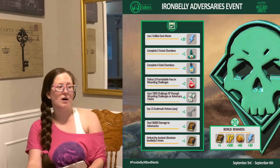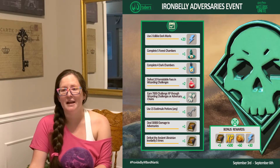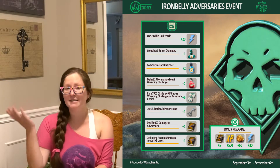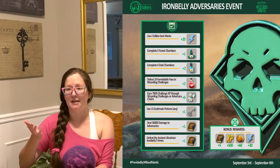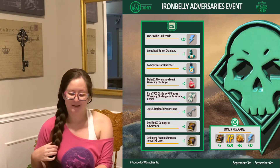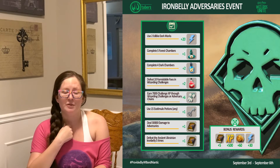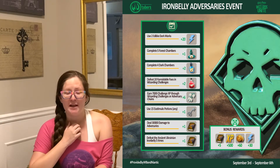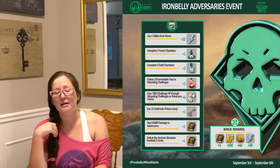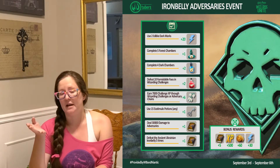The only advice I can give you on finding more Edible Dark Marks is to defeat more Adversaries. If you're not getting Adversaries on the map, you don't have access to them to earn more Edible Dark Marks. If you can get to a park or a university, you should be able to find more Adversaries. We do have a pandemic going on, so it's important that you stay safe and follow all local laws and regulations in your area.